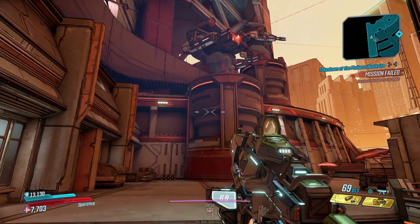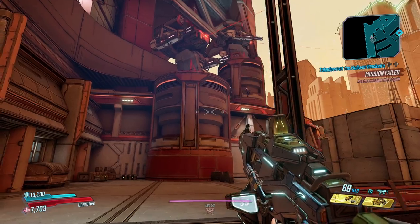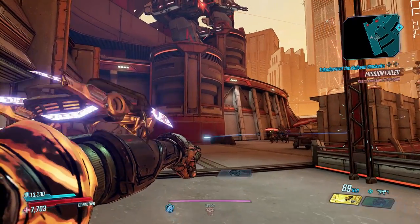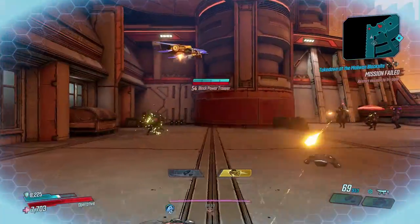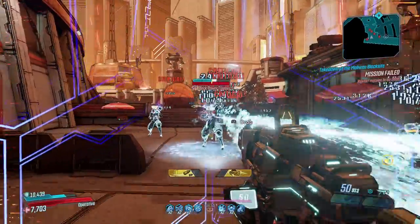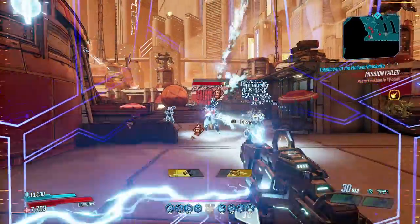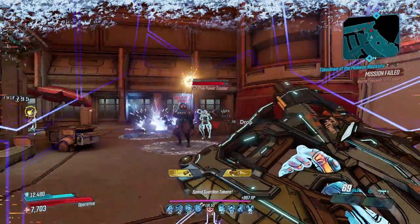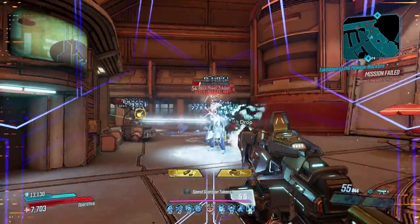The Power Troopers are traditional rare spawn enemies but they should show up most of the time for you. Once you reach their spawn point, they will drop down from atop the building and there'll be five of them, all of which can drop the Helix. There's a red one, a blue one, a pink one — there's one for every Power Ranger, as that's obviously what they've been taken off, and their entrance is enough to match.